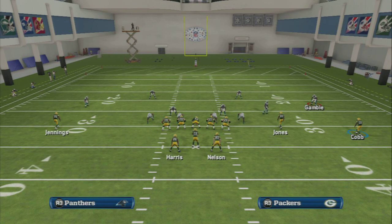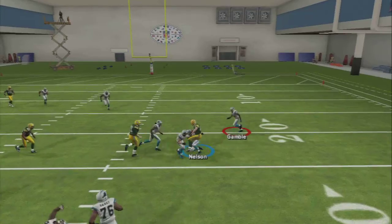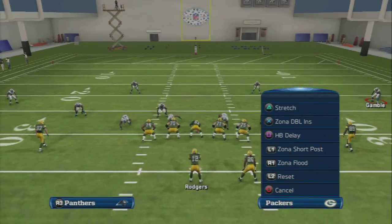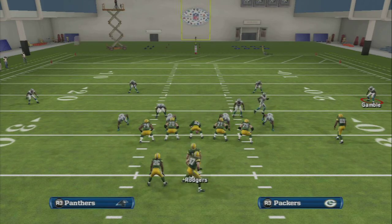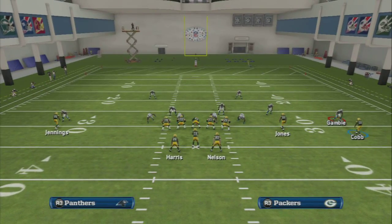The first two reads are the flats. You have two flat routes — R1 and triangle. I would read R1 first, and then go to triangle. You hit R1 quick and you get a quick four yards. Then you have your flat route on the other side, which you can snap-throw to and get another quick four to five yards.